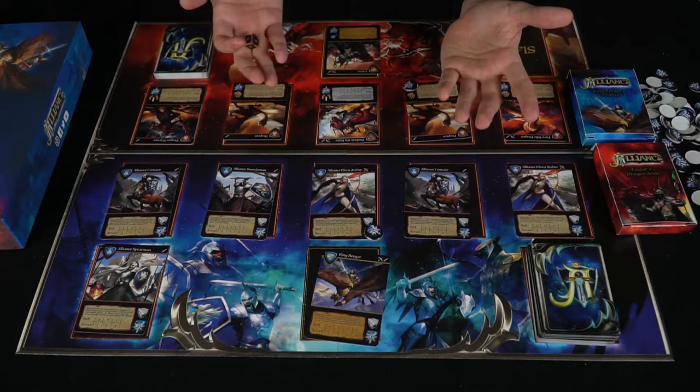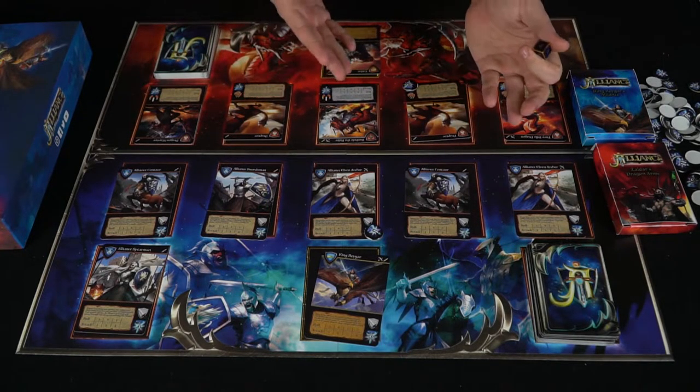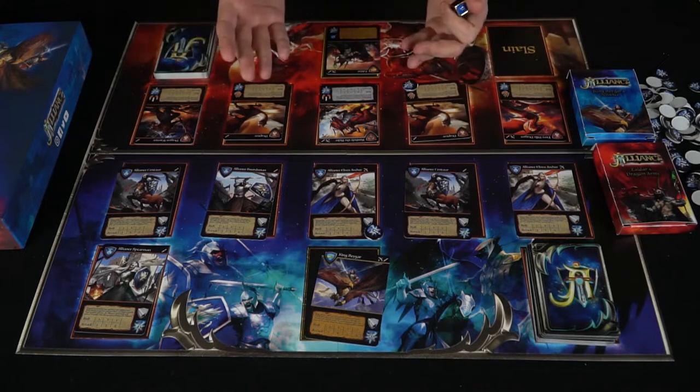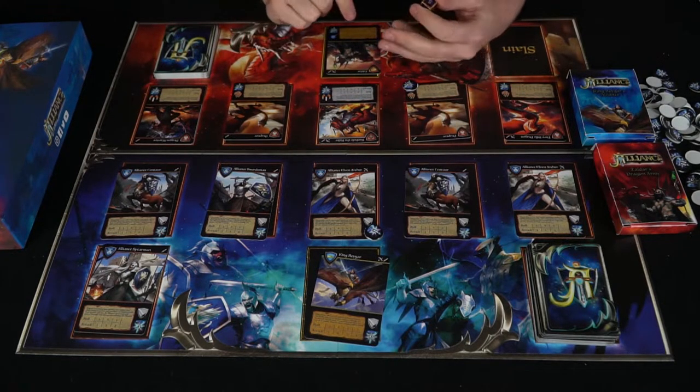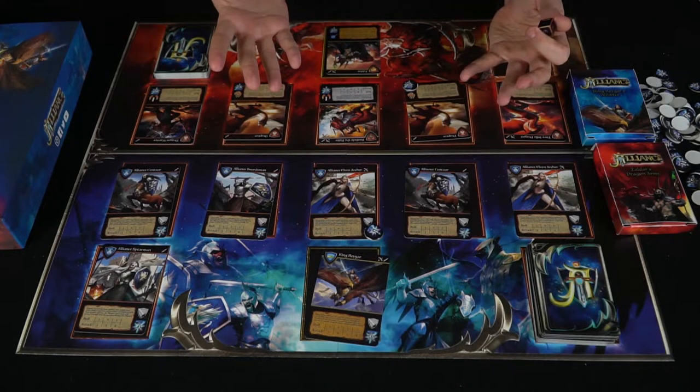Cards keep going out as you keep rolling and choosing the best combinations — aiming for the highest likelihood die rolls to hit characters with either the most or least health, depending on your strategy. There are some other little strategic elements I'll explain, but let's head into the review now for Alliance the Card Game.